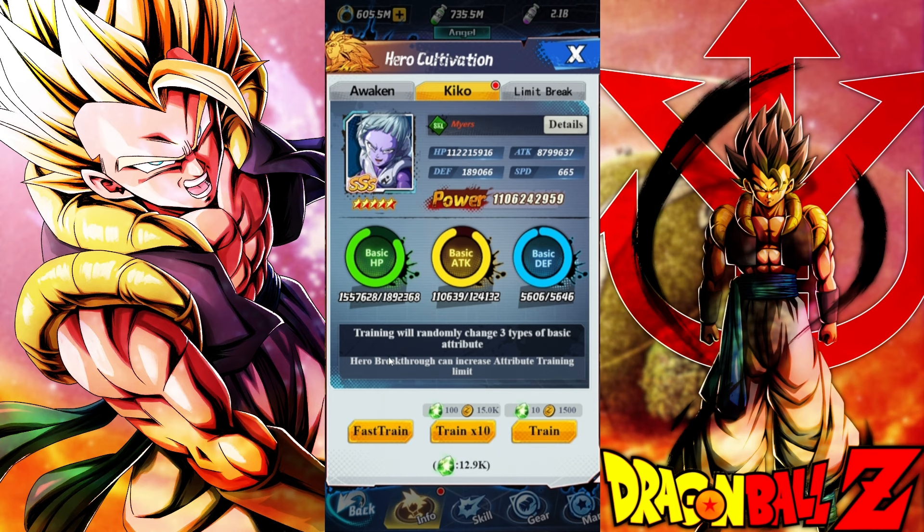The best option to actually kiko train is by taking your time and pressing times 10. If you have even more time, pressing the regular times 1 train can actually get you more stats, but it is going to take a lot of time. So the best way to do it is by doing times 10 train.